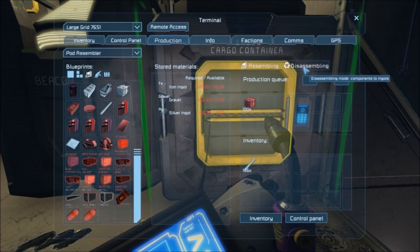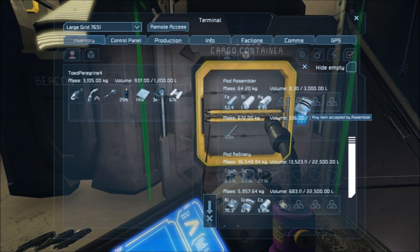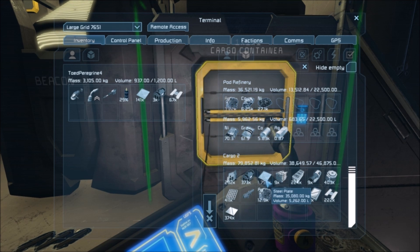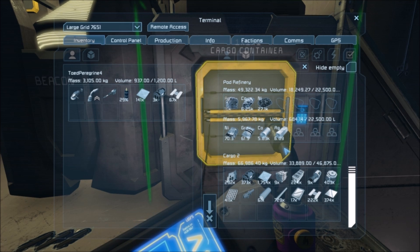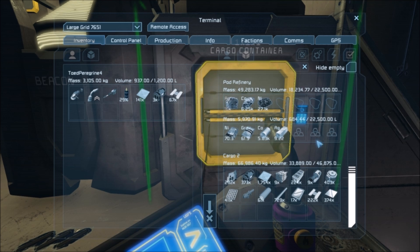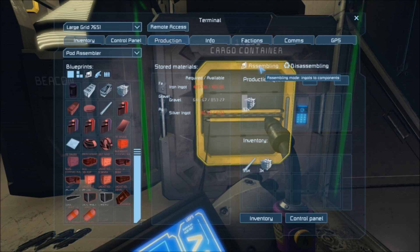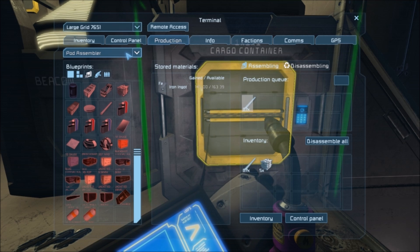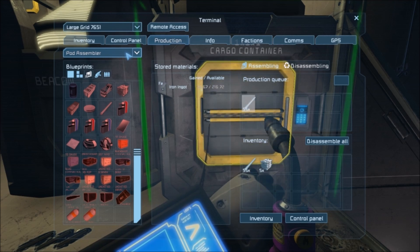We also need gravel and silver. I don't think we have hardly any gravel, but we already have the silver. Let's actually get to refining a bit more. We're out of silver already — that's troublesome.